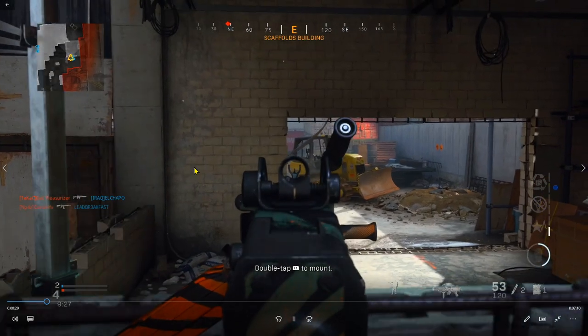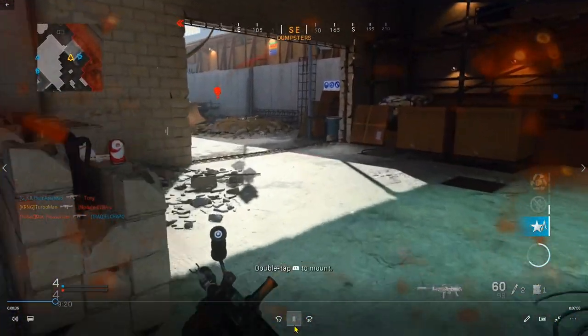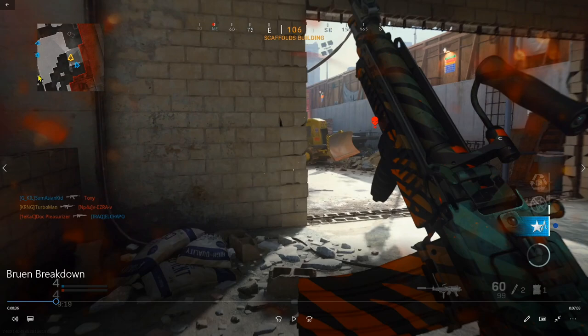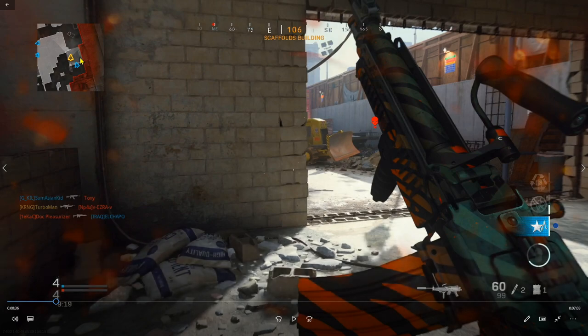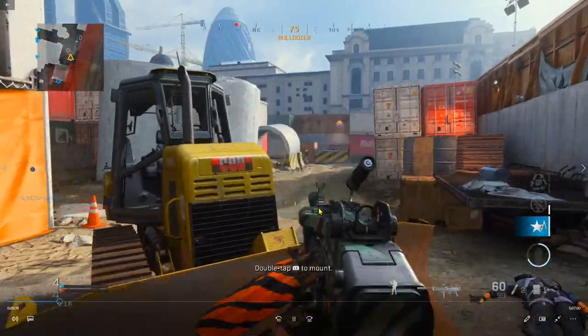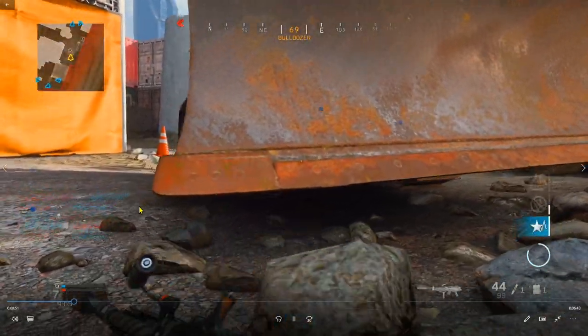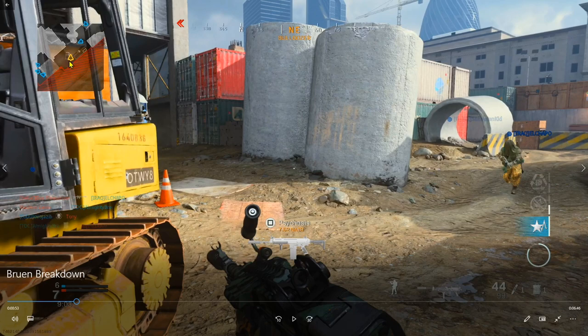I'm going to approach this ledge and watch my back — not because I knew there was going to be an enemy there, but because I'm looking at my mini map. All my teammates are on this end of the map. When my teammates are on the opposite side, there's most likely going to be one or two enemies wandering on their own — it's always a good idea to check your back. After getting flashed, I use the trailer as cover. Looking at the mini map, I saw that two teammates cleaned up the situation, so there's nothing to worry about.